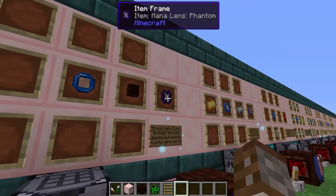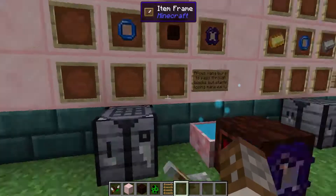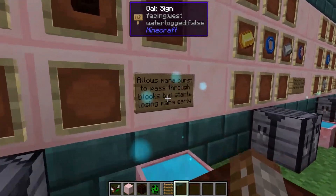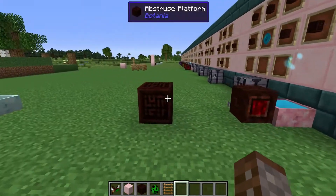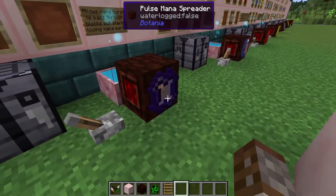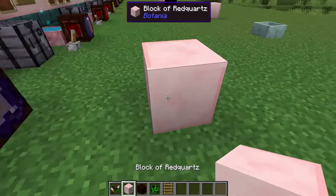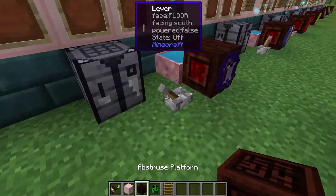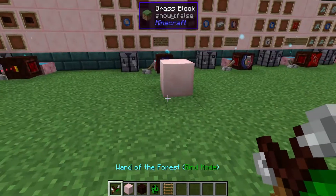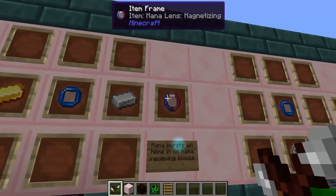That's why I showed you the abstruse platform — because the next lens is the phantom lens. This requires an abstruse platform and a mana lens in order to be crafted. What this does is allow mana to pass through solid blocks when you have this lens on. So instead of having a wall made entirely of abstruse platforms, you can have a lens pointed straight into solid blocks. If I fire the lens here it will go into this mana pool through a completely solid block — same effect but with a lens instead of the block.